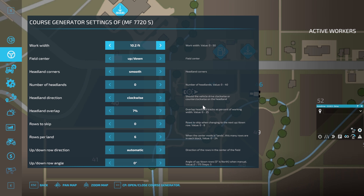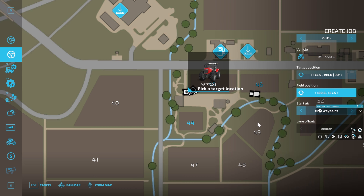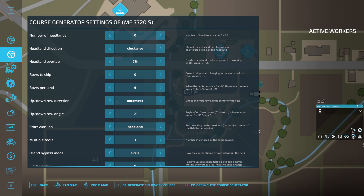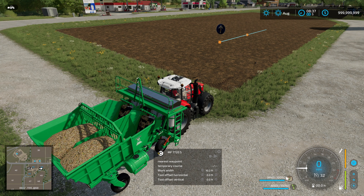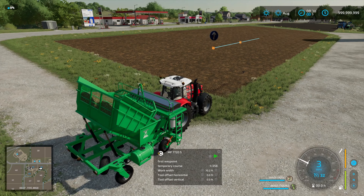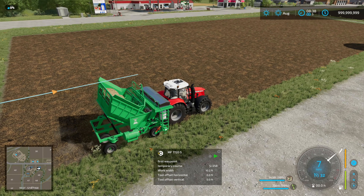I'm not going to do any headlands because I think it looks better with sugar cane if it's just planted in up-down rows, and we've got plenty of space around the field. Multiple tools is on one, so we should be good. If we just hit 'generate course' we get a nice simple up-down course. I'm going to jump out there and go to the first waypoint — left-click on the waypoint selection — and then just hit play. We should be able to let this run now getting this cane planted.